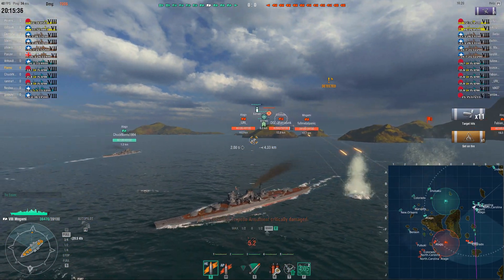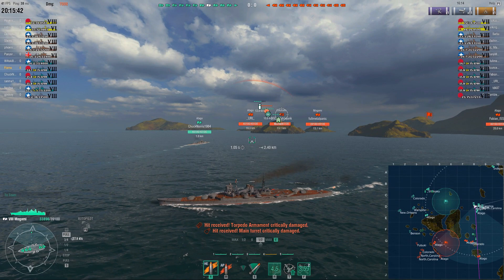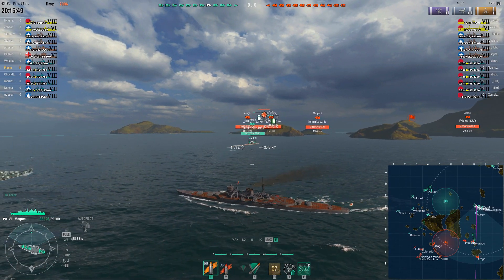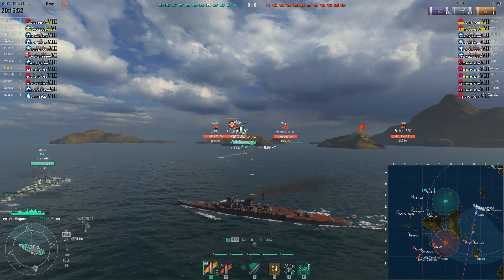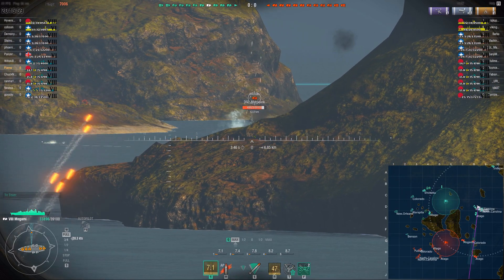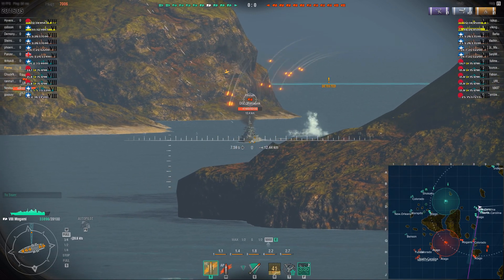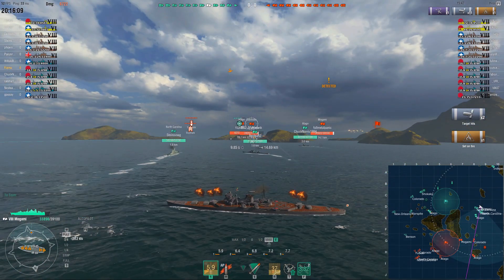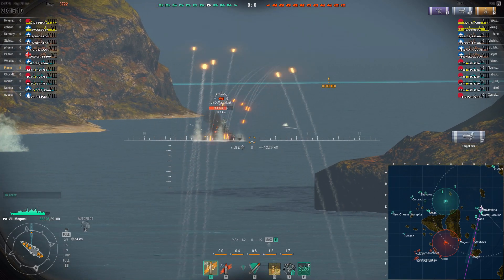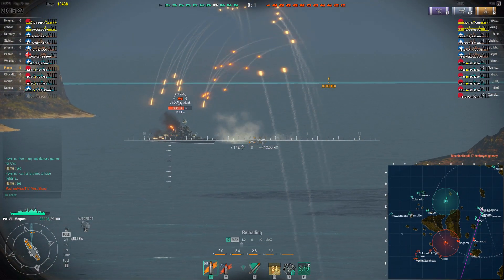Do you see how much damage I just did? That was one volley that landed — a total of 7,000 damage and fire on him. He instantly repaired the fire. I think I might have forced him to burn his repair there, and now he's on fire again. The torpedo I think is causing flooding, so he's moving very slowly. I think that one single fire I set on him at the start already doomed this Colorado to death.